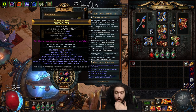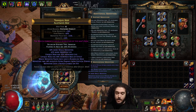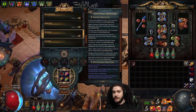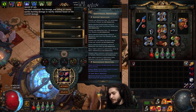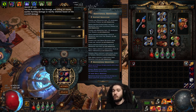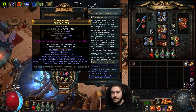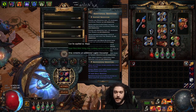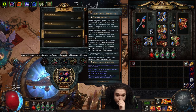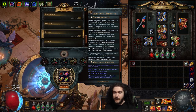Now just know that by doing this we are actually increasing our single target as well, because the main thing we're doing is picking up Herald of Ash, which does not work for RF but will work for your Flame Wall or Scorching Ray. So we're going to jump into a tier 16 Delirious map with Sextants on and three Scarabs, because I haven't done Legion yet. Let's go ahead and juice this bad boy up.